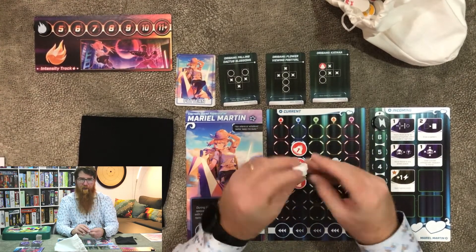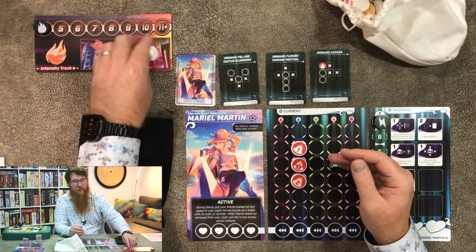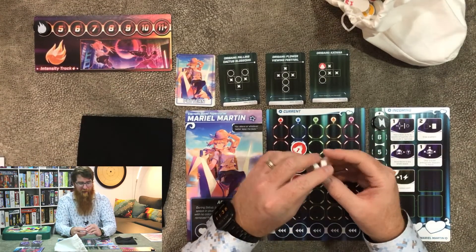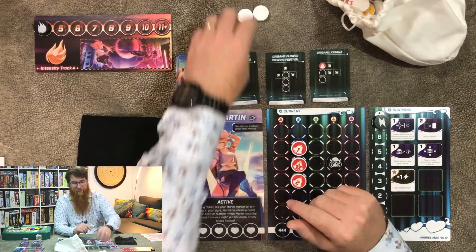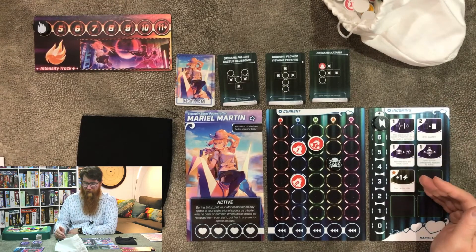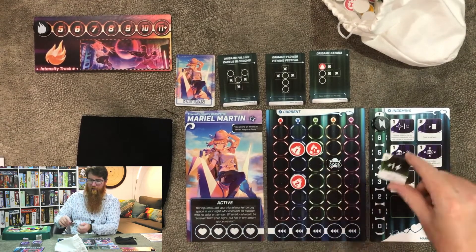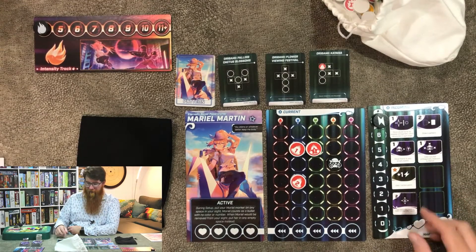The bullets that get cleared are going to be taken face down and added to the intensity track. If we were playing multiplayer, they would go in front of the person to your left — next round, those bullets will add to their bag, kind of like a Tetris competitive mode. If it's a boss rush or a boss fight, you are going to be gathering them in the center of the table and trying to accumulate enough to break the boss's shields. Anytime you clear a bullet with a star on it, you get one energy, so it is best to keep spending things to get energy.